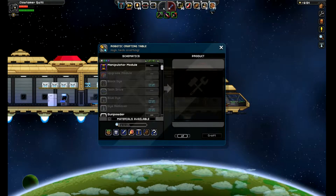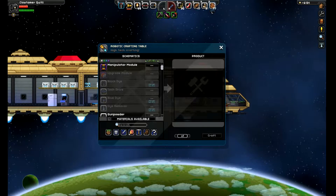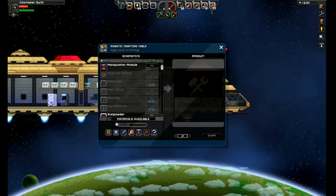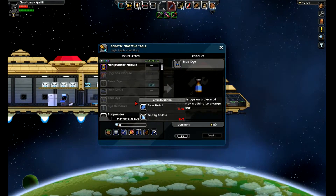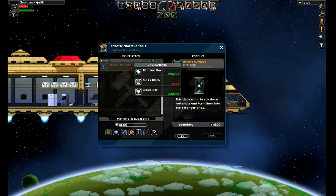Hold on. What do I need to make Durasteel armor? A Durasteel bar. Atomic Furnace? How do I make an Atomic Furnace? Titanium bars, glass blocks, and silver.